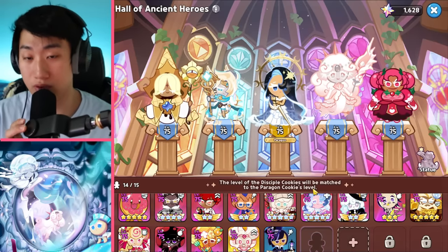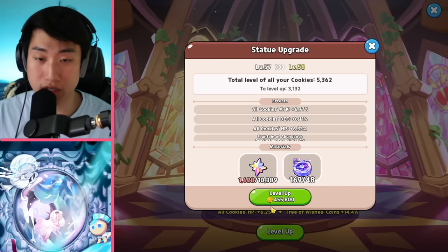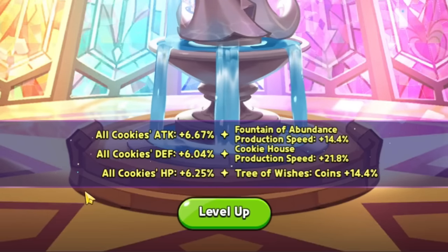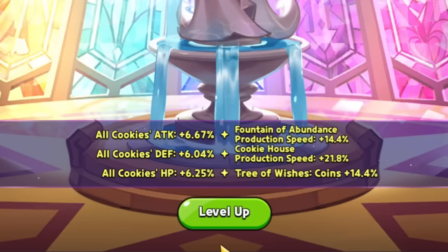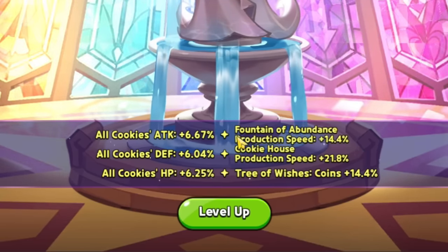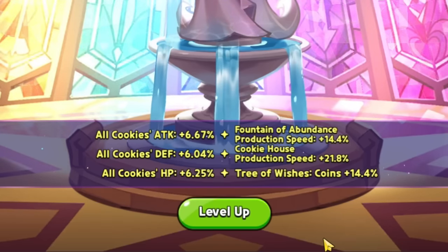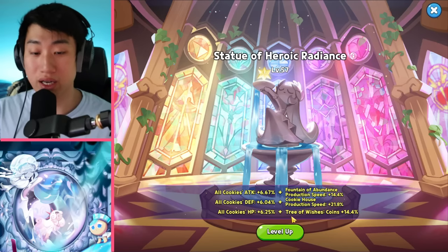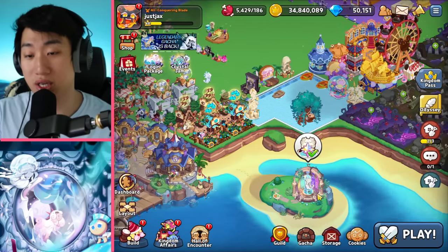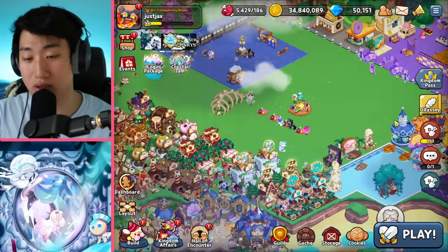Put the rest of the Radiant Shards onto your Statue, because the Statue gives attack, defense, HP — makes a huge difference in your power and overall stats. And then the Fountain of Abundance production speed, Cookie House production speed — meaning you get more EXP Star Jellies and Tree of Wishes coins. Don't open too many of those, and I'll do a separate video on that as well.